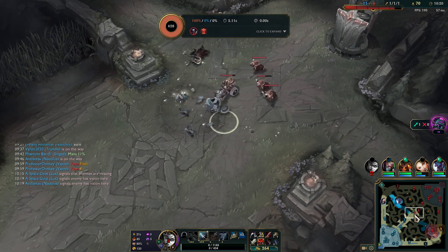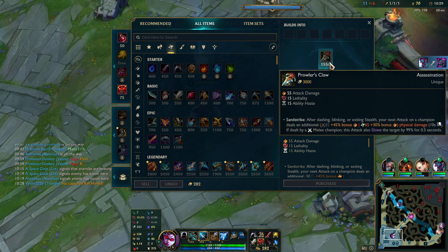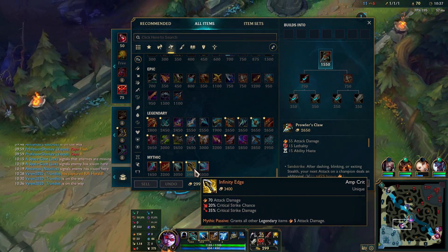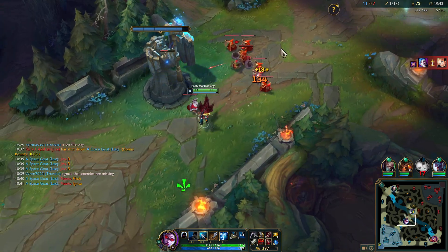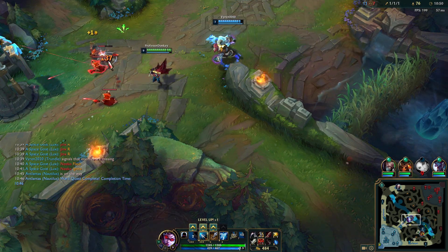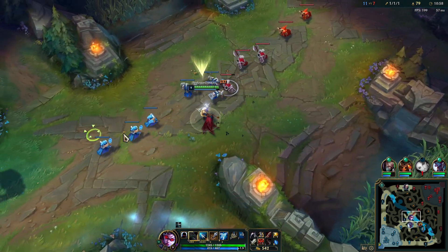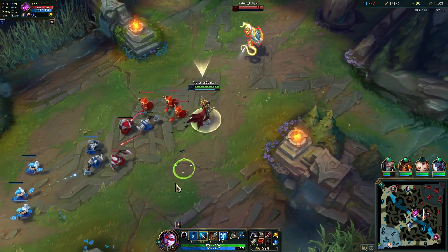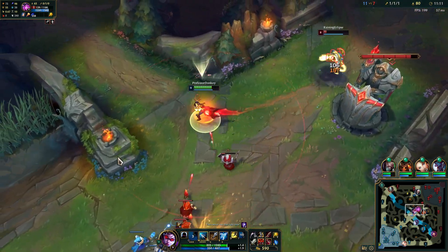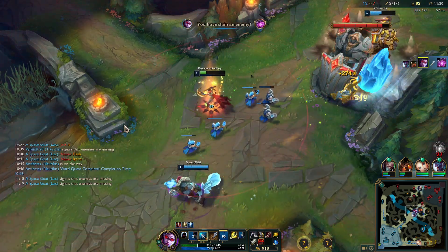Better late than never, got the assist. We're almost done with Prowler's. What mythic would we want afterwards? I think we just go Infinity Edge - seems like a really strong flat AD item.